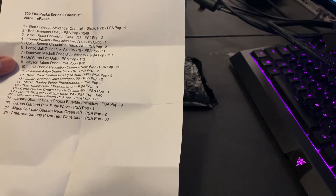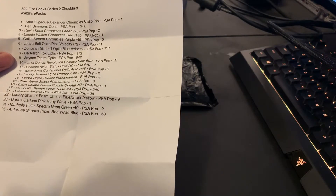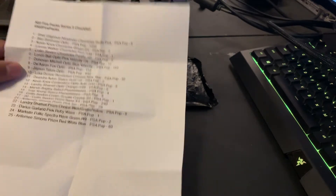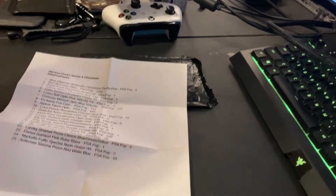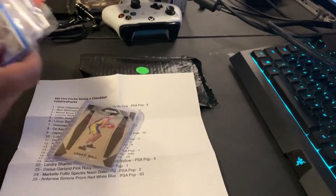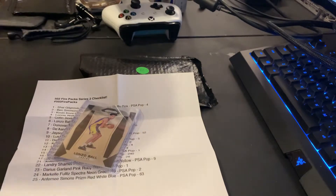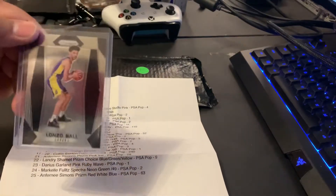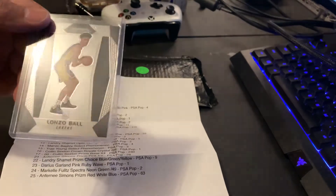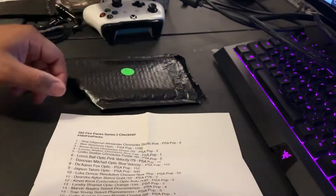502 fire pack series 2 checklist — Shy Gillis Alexander, got some cool Ben Simmons on there, Lonnie Walker, Lonzo Ball. I'm a big Lonzo Ball fan. I just recently picked up Lonzo Ball's rookie card, so I mean I'm a Lonzo Ball fan, can't complain. You got some Trae Young, Marvin Bagley on there. So let's see what we get.